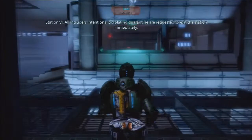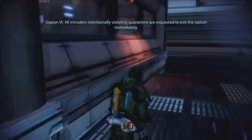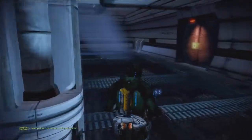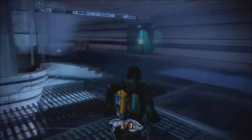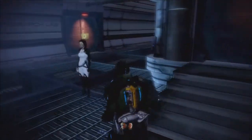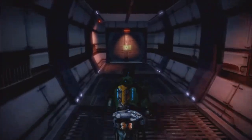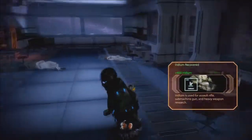The VI keeps broadcasting: 'All intruders intentionally violating quarantine are requested to exit the station immediately.' As the VI continually freaks out, I'll jump to engineering in a second. Something's about to happen — it just gave me the autosave prompt. I think I'm going to have to go through each of these rooms, unlock everything or turn the power back on, then jump in there, probably destroy something, and all will be well with the world.